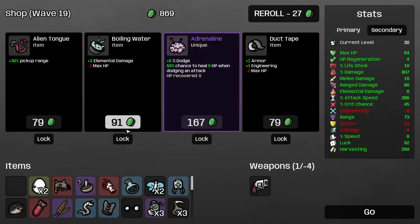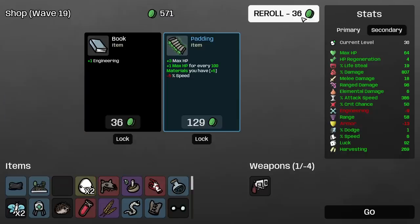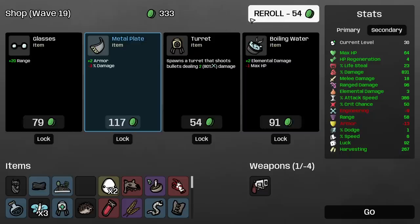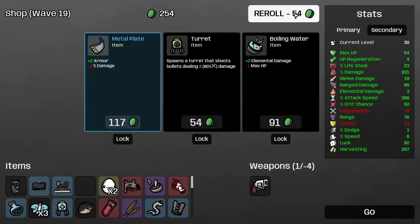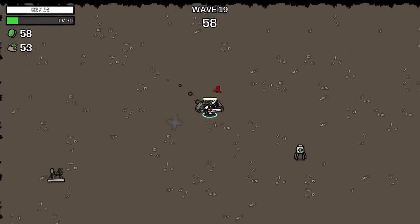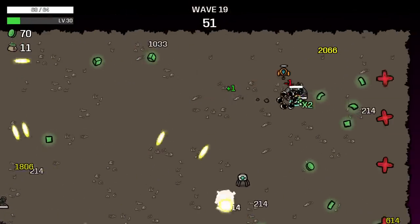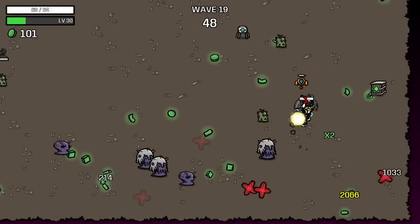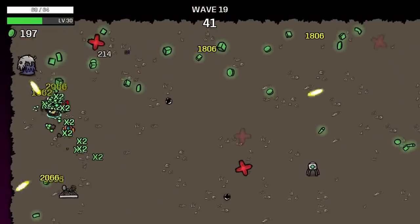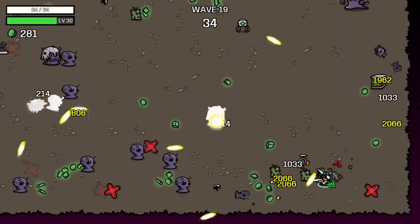Percent damage — great. Adrenaline — at this point it just doesn't really matter. Garden. My crit is still not as high as I'd like. I'll get some lifesteal. Weird ghost — more range. More range is probably one of the bigger things we could get at this point. When you only have one gun, range is really important. Weird all the way down. There we go.